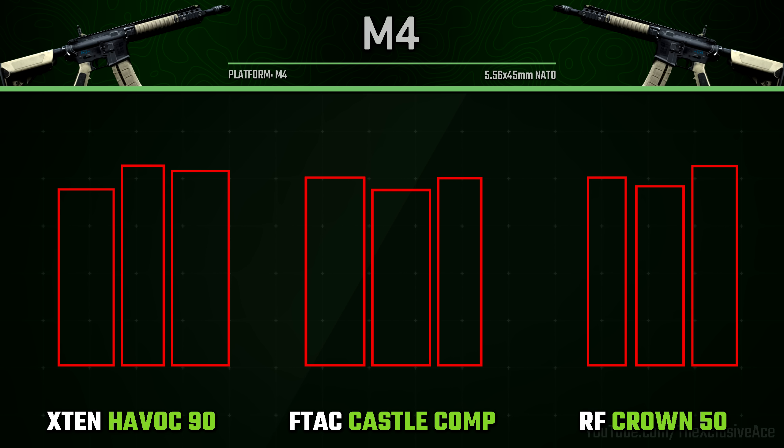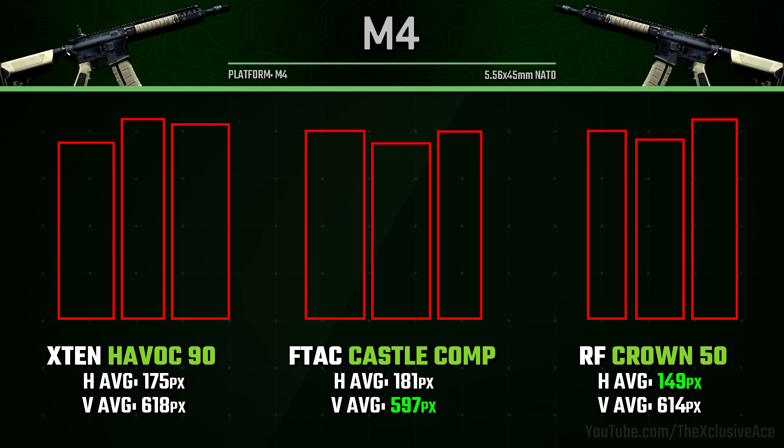I wanted to take this a step further and actually quantify this, so in Photoshop I measured the exact size based on pixels of the height and width of each of these squares to get an actual numerical comparison. Taking the average of three plots for each, the RF Crown 50 appears to be noticeably better than the other two when it comes to horizontal recoil control — and this doesn't appear to be just a small margin that could be explained by slight random deviation. This is a significant difference. Whereas when it comes to vertical recoil control averages they're all much more comparable, although the Castle Comp is a little bit better than the other two vertically — but not by the same margin as the RF Crown 50's horizontal advantage.